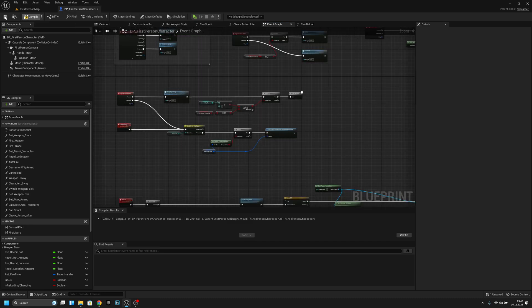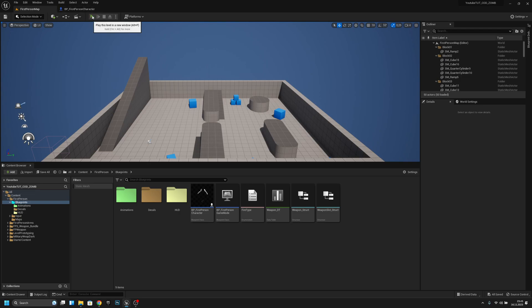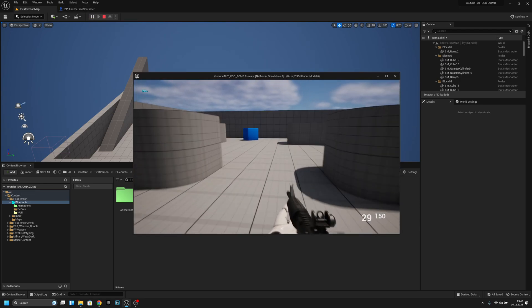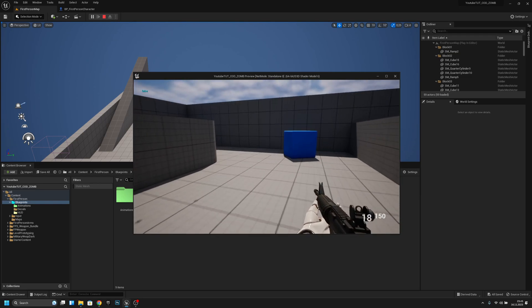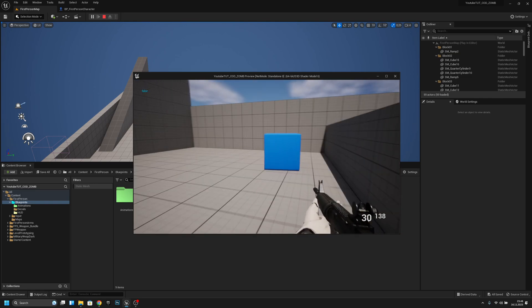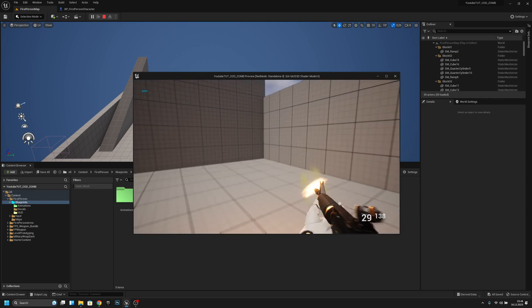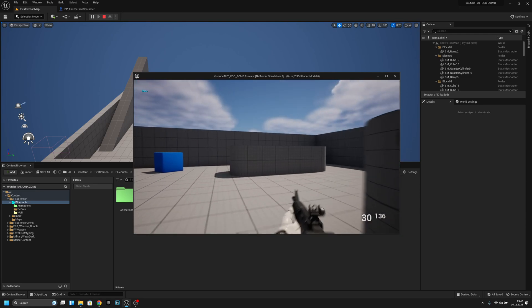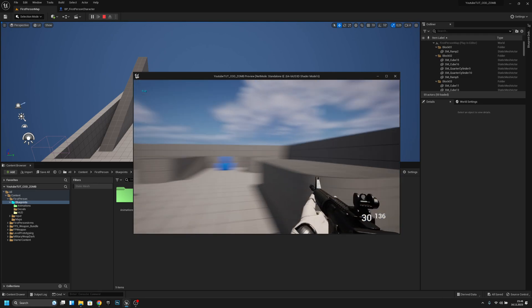Now let's check if those things work, because before we could shoot when we were running. Now it stops running when we shoot, and we could also reload while running — let's check now. It stops running, and after, it starts running again. Everything works.